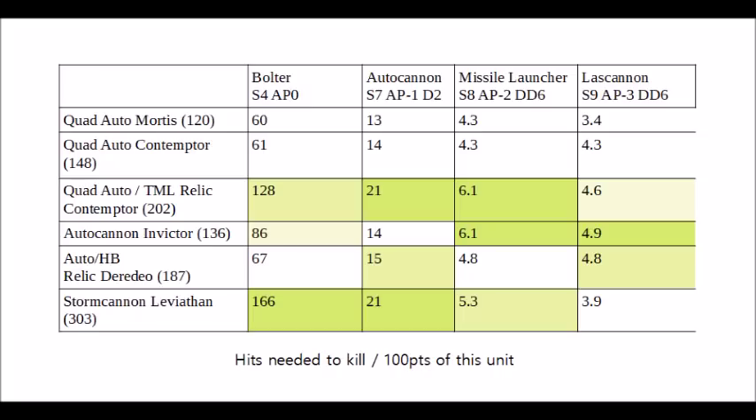When we turn autocannons on the units, it's actually pretty much a tie between the Relic Contemptor and the Leviathan in terms of durability. They both have 2+ saves which are great against autocannons, and the factor that lets the Contemptor catch up is its 6+ feel-no-pain type save against all incoming damage, which combined with 12 wounds and a 2+ save makes it exceptionally durable. The best of the dreadnoughts go down a lot easier to Strength 7 autocannon fire — in particular the Invictor isn't quite as strong here due to being Toughness 6, but it's not significantly worse than the Deredeo, and it's either equal or better than the Mortis and regular Contemptor.